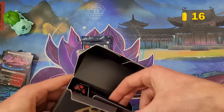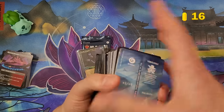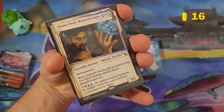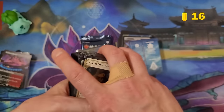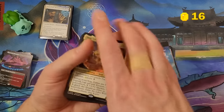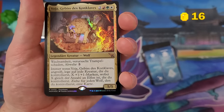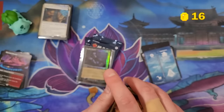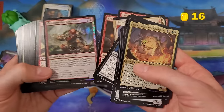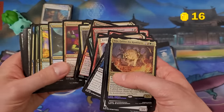I'll go through my pre-release deck — I had a blast playing it. I pulled the Prof in the dossier artwork, three mythics, and built a blue-white deck. Let me go through the cards I didn't put in my deck first. There's also a pre-release promo — it says pre-release on it and apparently you can't play it in your deck, but it comes in each pre-release pack. You actually get two promos: this special one plus the normal stamped foil promo.